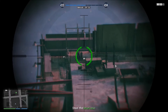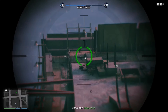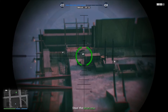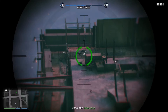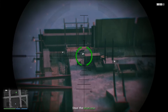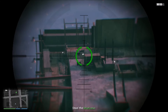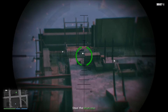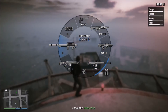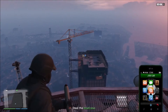Now go for this group of three here. Take that guy out. Now this guy can be a real pain — he barely sticks his head out. Most of the time it's just too hard to shoot that tiny little spot when he barely pokes his head out every once in a while. So the best trick: use a homing rocket. That guy's gone.